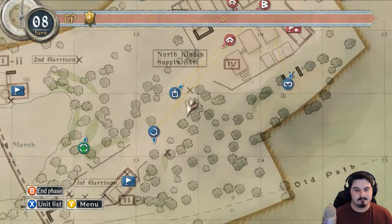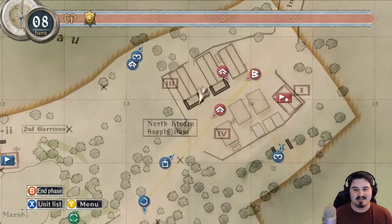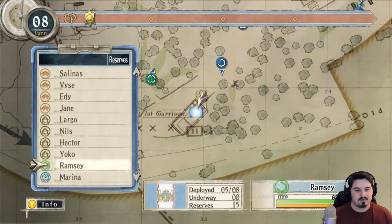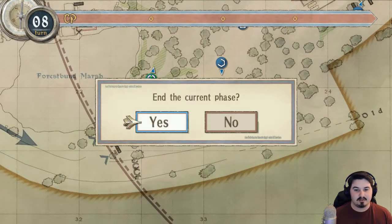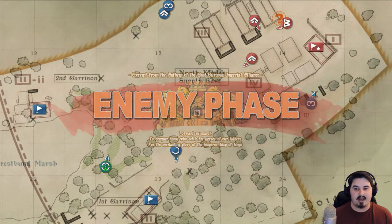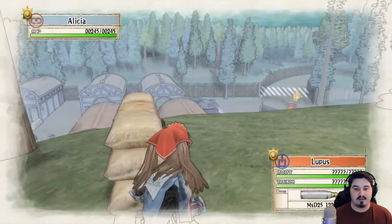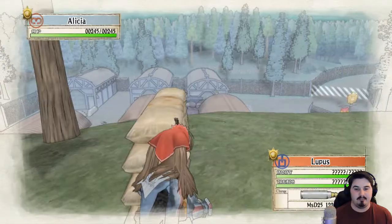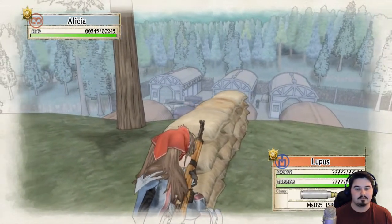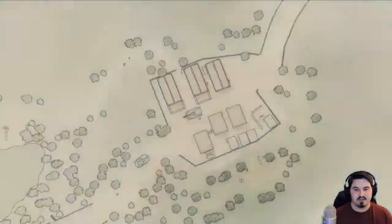Lupus, huh? God dammit. This guy's gonna be a pain in the ass. We might as well get Largo out and have him move up on the front lines, because we're gonna need some heavy artillery to battle heavy artillery. That tank though — Jesus Christ, that barrel. Holy shit.